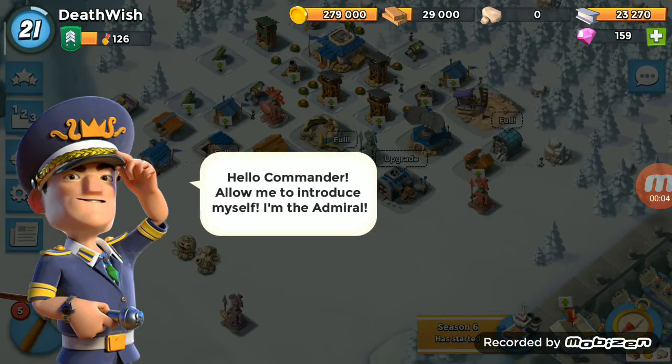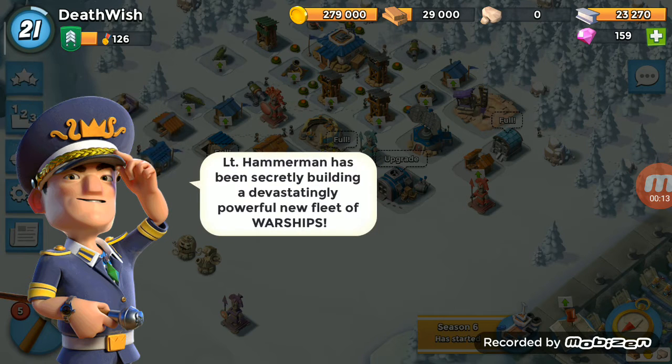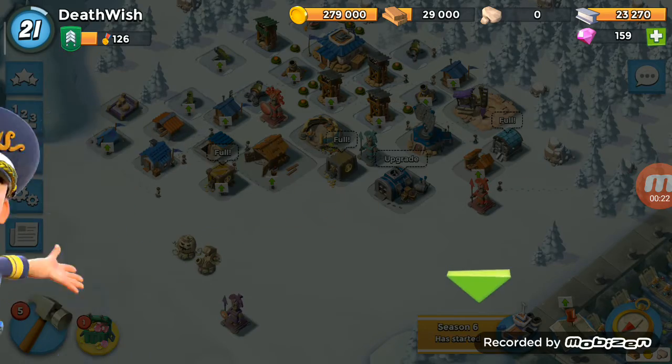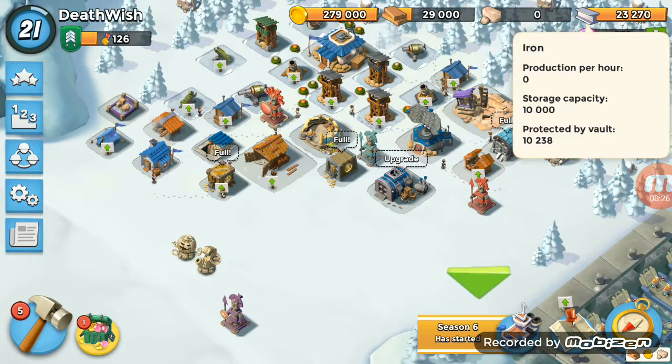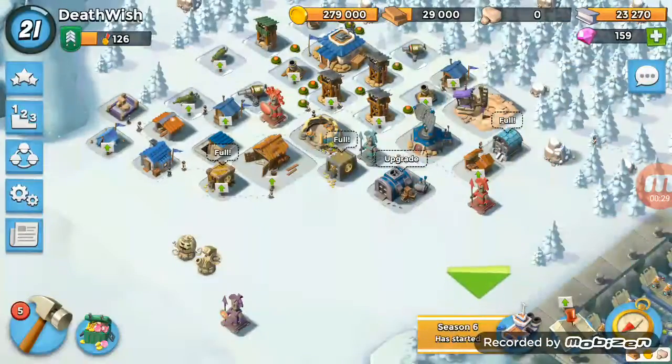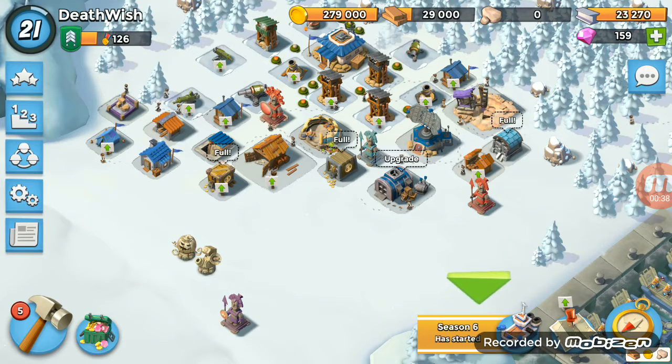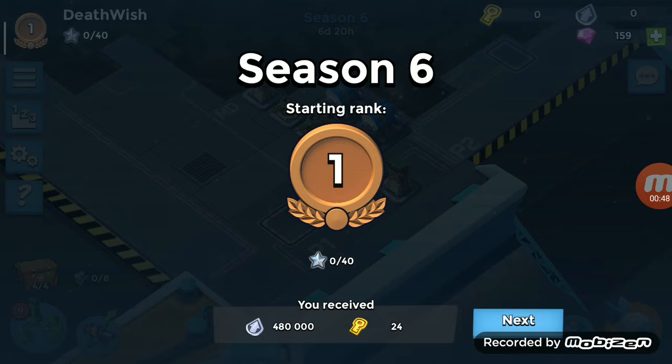Hello everyone, welcome back to Boom Beach! As you can see, I spent 256 diamonds — Lieutenant Hammer has been secretly building. Look at my diamonds! Admiral SKI removed HQ level requirements. I spent almost like 300 diamonds. Oh my god, you're unlocking warships — warships, come to me! Season six!